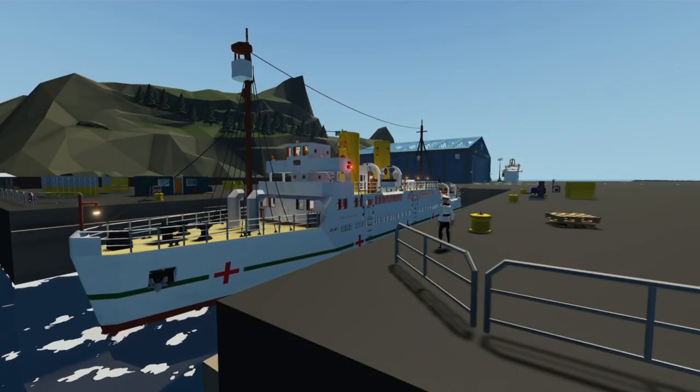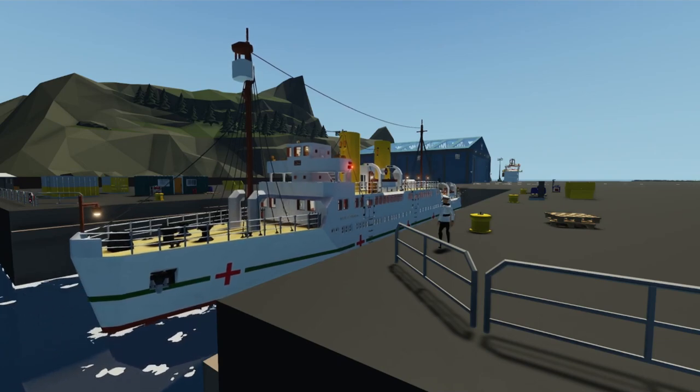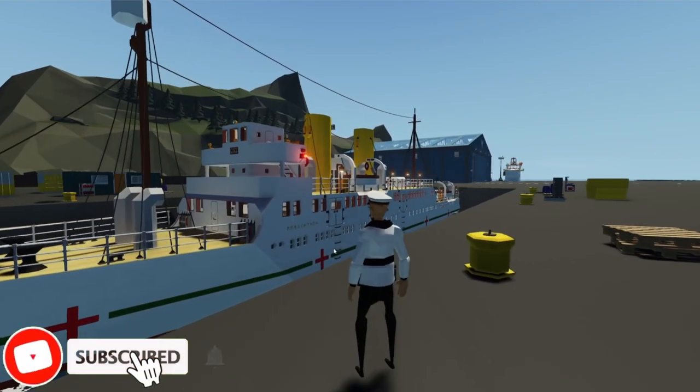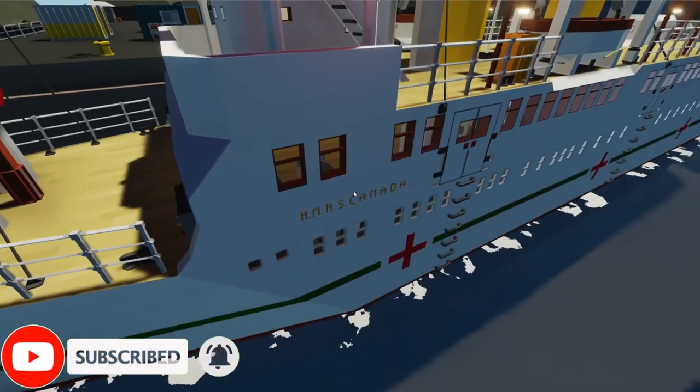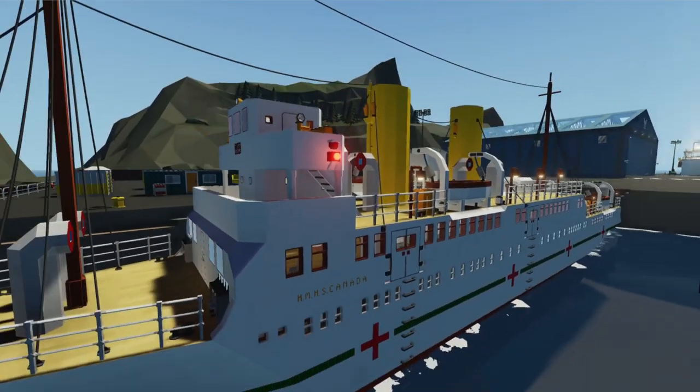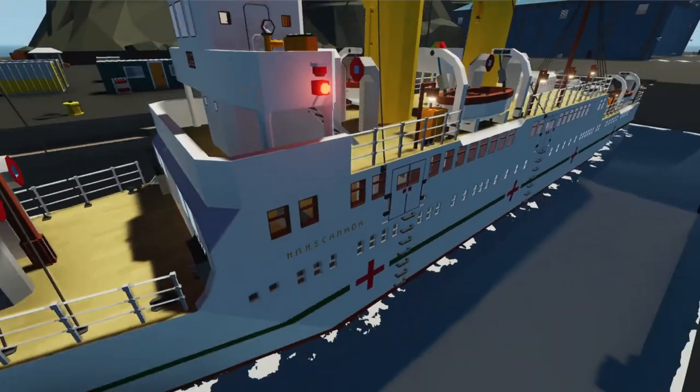Today we're doing another sinking ship survival. In this episode we're going to be using a hospital ship, specifically the HMHS Canada. As always, the links are in the description if you want to check this creation out yourself.